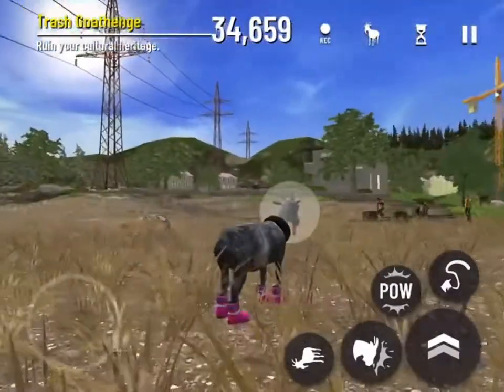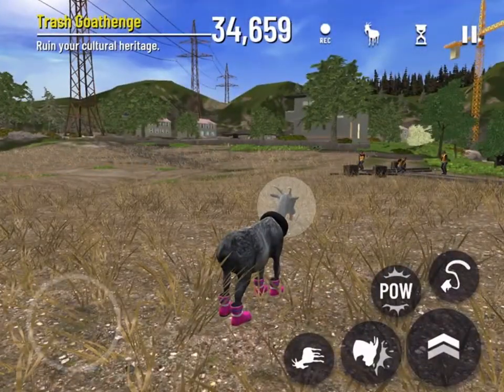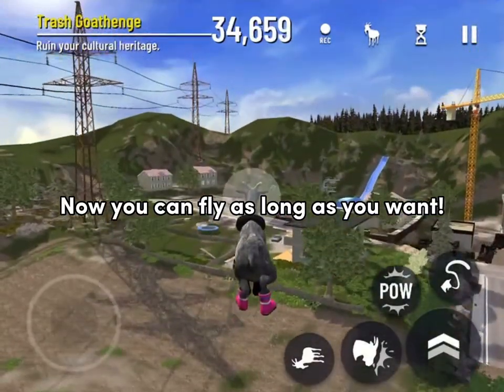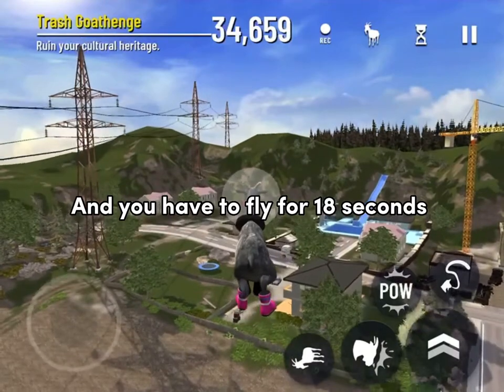Press pal, then click jump. Now you can fly as long as you want, and you have to fly for 18 seconds.